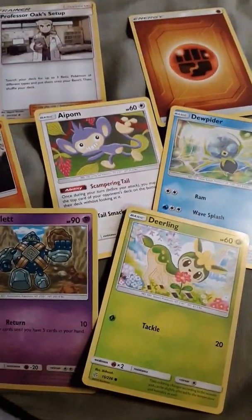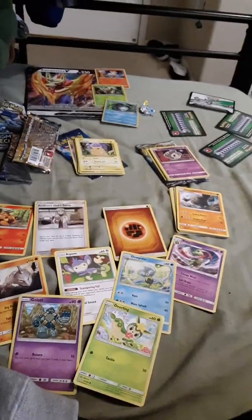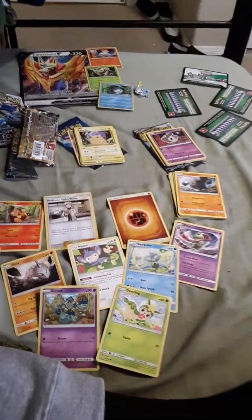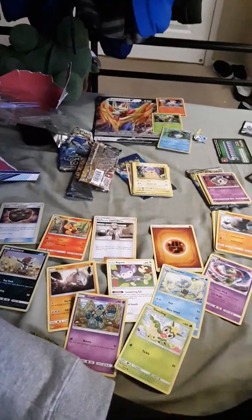These are the last cards. I also have Zamazenta V, Scorbunny, Duskull, and Snom. That was Gold Trooper Swag — subscribe to him too. I have a Raichu and a Squirtle. That was the Sobble Galar collection unboxing. That was fun. Now I'm going to draw my own Pokemon — I call it Zikimon, that's my nickname. I'll probably make a video showing that. So yeah, these are all the cards. I'll do a showcase of them all and show off their moves. Bye!